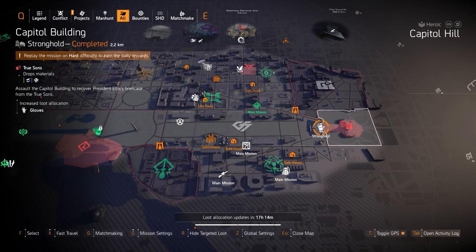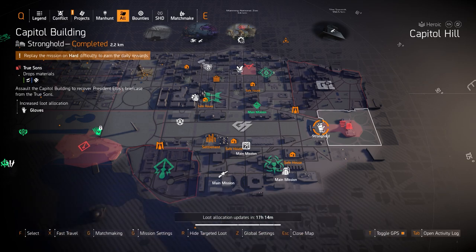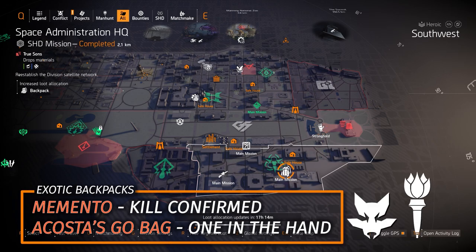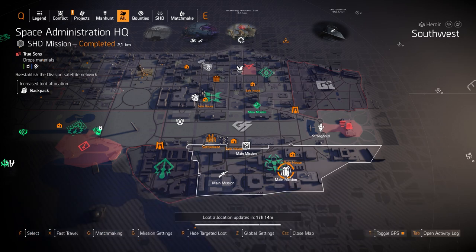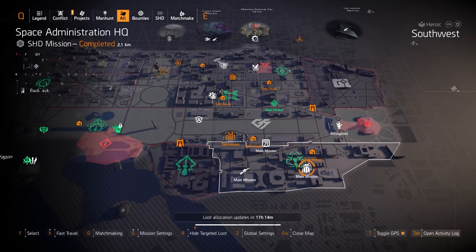Moving on to normal targeted loot: Gloves at Capitol Building Stronghold — it's not in VEDA this week, but you can still get the BTSU Data Gloves, which grants overcharge to anyone that's overskilled at tier 6, including yourself, just by destroying your Hive. Next up, Backpacks at Space Administration HQ — you can farm the two exotic backpacks in this game: the Memento, which is probably the best exotic gear piece in my opinion, and the Acosta's Go Bag, which grants overcharge like the BTSU Gloves along with the one in the hand, two in the bag talent.